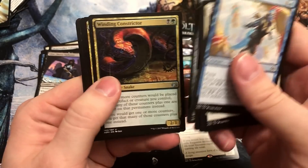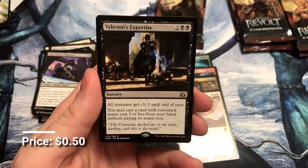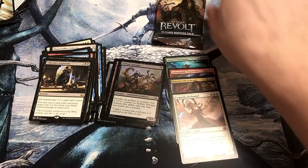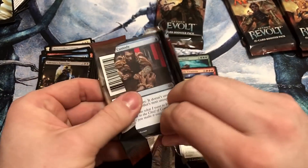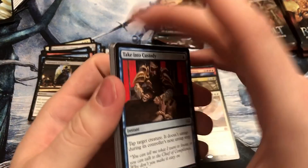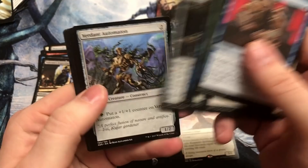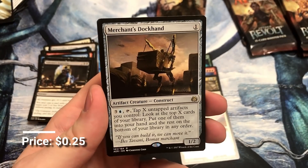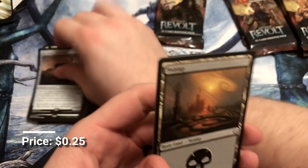Yahenni's Expertise. I love being able to cast additional spells for free. Yahenni — I don't think I'm saying that right. Yahenni? Yeah, the famous piano player. Merchant's Stockpile — terrible card, moving on. Just a poop pack.